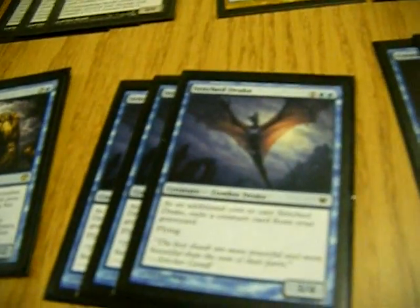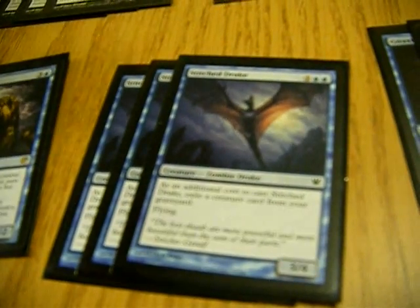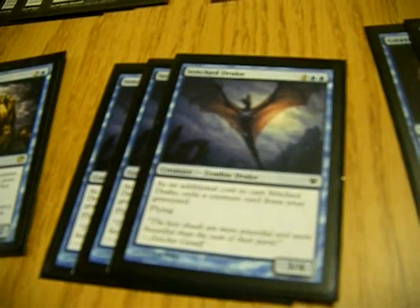Stitch Drakes are pretty good. You just exile a creature card from your graveyard to cast it, and it's a 3-drop for a 3/4 flyer. Flyers are good.